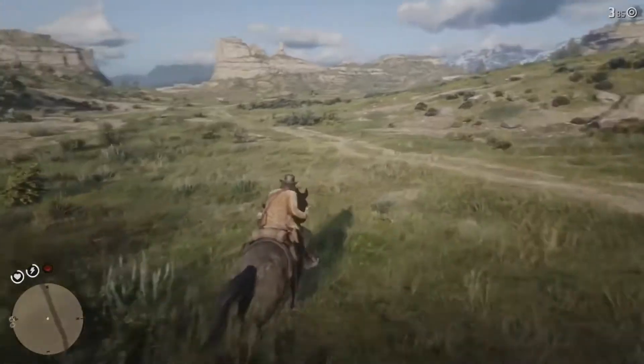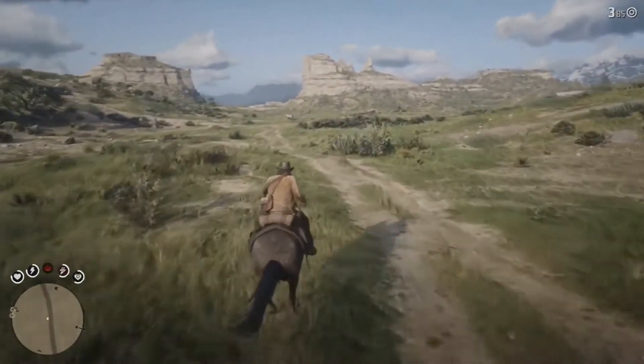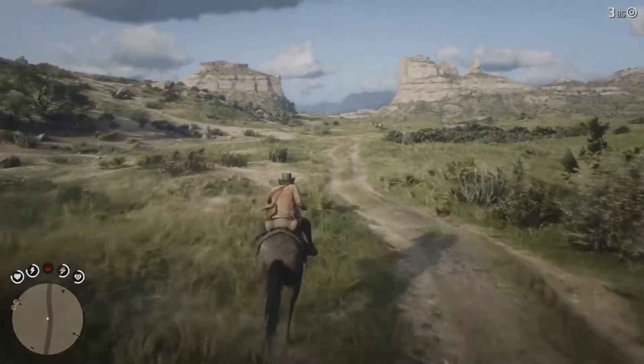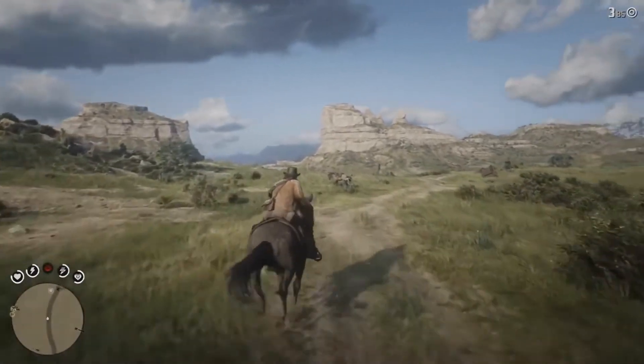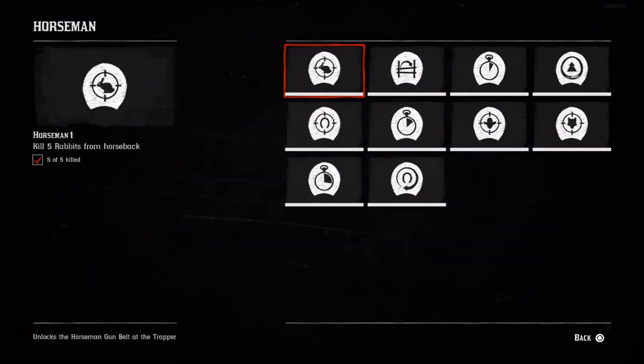This also means that if you're going to head into the comment section, there will be spoilers posted. And those who have beaten the story, please refrain from spoiling the entire game if you can. So without further ado, let's immediately jump into challenge number 1, which requires you to kill 5 rabbits from horseback.